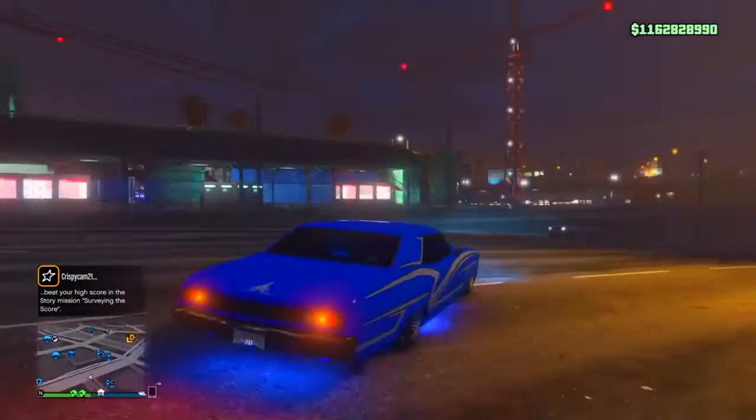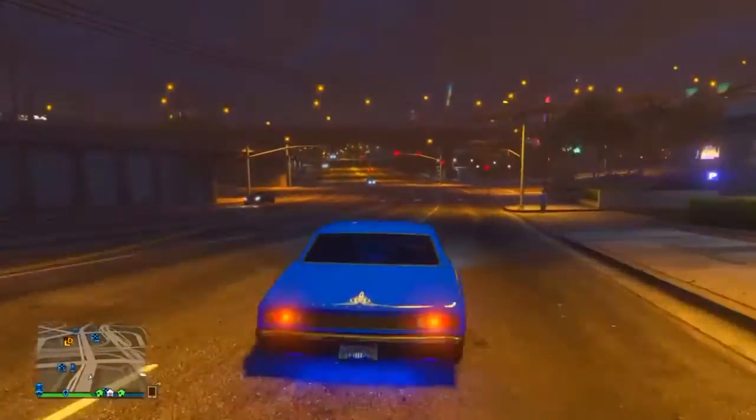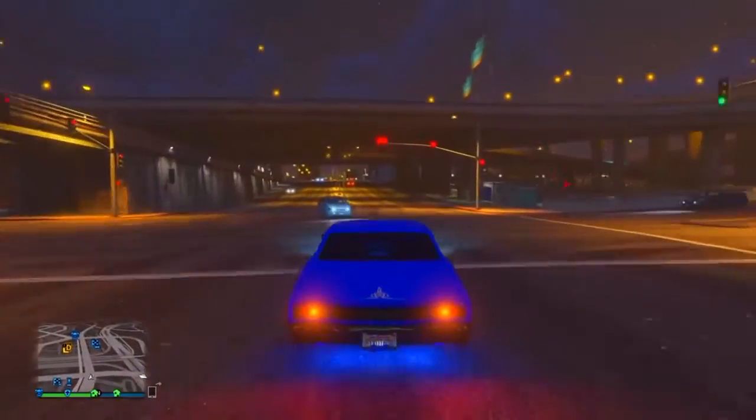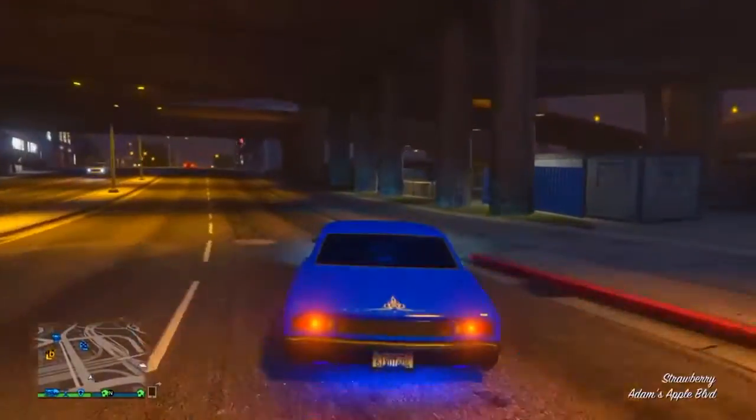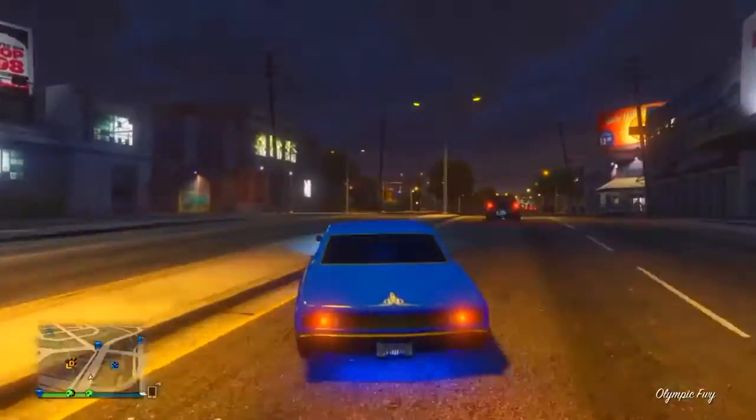Yo yo, what's going on guys? Put in the link in here and back in the video. Today I'm going to be showing you how to get glowing rims on your low rider vehicle, or the new dying shape, or any vehicle like that.